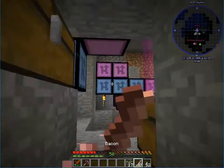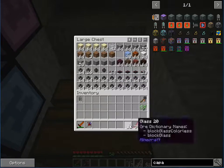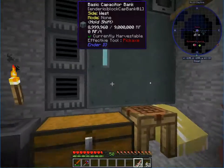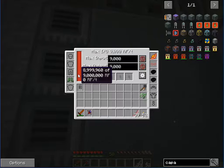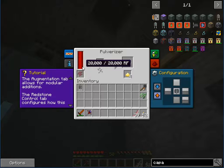Boom — pulverizer! We can't reach up there so we're just going to float up. There we go. Now it gets power. We need to pulverize some coal, put one in.